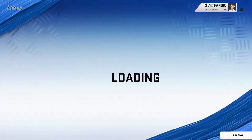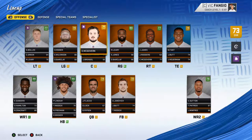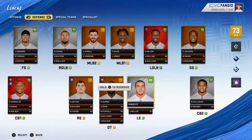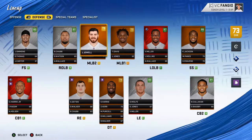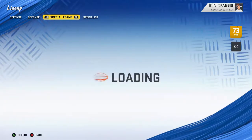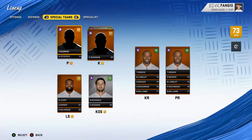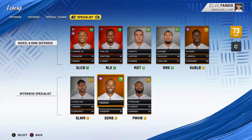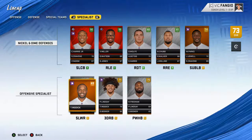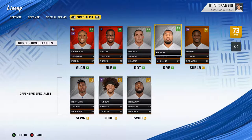Let's go ahead and take a look at the depth chart to make sure we have everything set up correctly. We've got Joe Flacco — perfect, this looks good. Noah Fant — can't wait to see what he's going to be, he's got that Hidden Dev trait. Two X-Factors on our defense. Do we have the best team ever? No, not quite at all. But I do expect very good things from our team. I also want to make sure Emmanuel Sanders is our slot receiver — I'm going to have to change that. But everything else looks good.